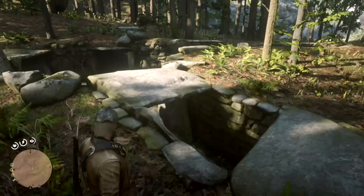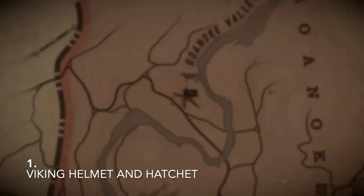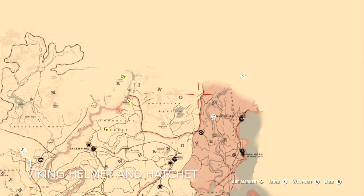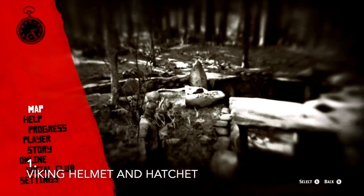At number 1 today is the Viking Helmet and the Hatchet. You can see that I'm wearing the Viking Helmet right now — it's pretty cool. You find it at this location on the map, just north of Ansburg and just under Roanoke Valley. You go straight into the woods and it's really easy to find, pretty hard to miss. This is the hatchet — I'm holding it right now.